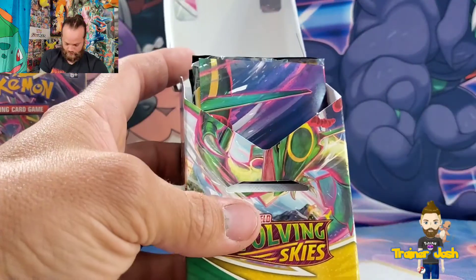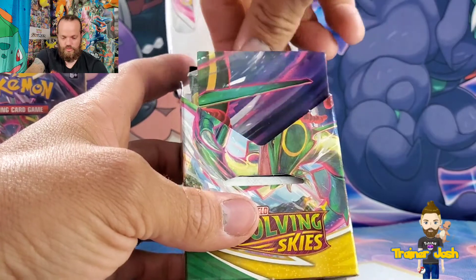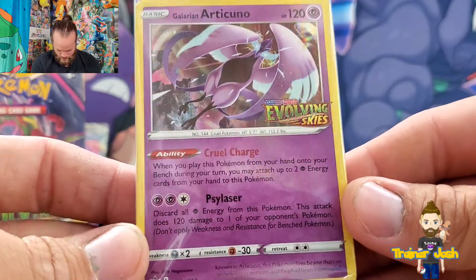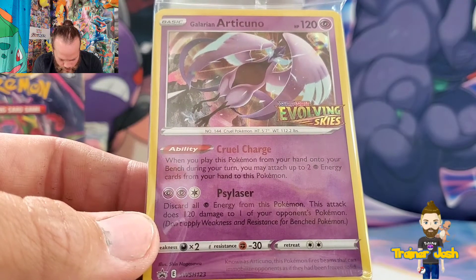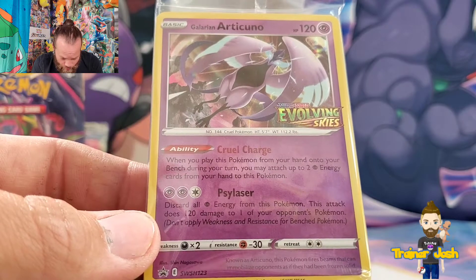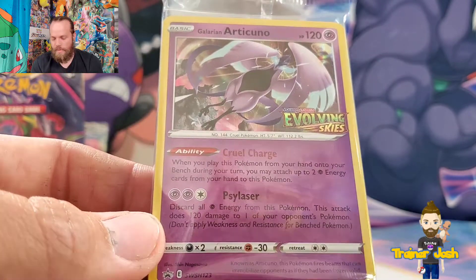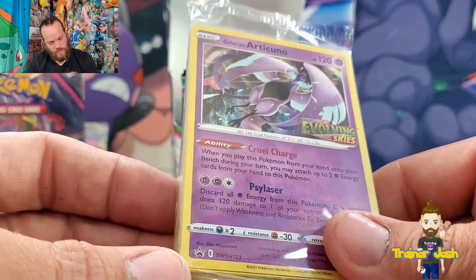Let's find out what the first promo we get is. We got a Galarian Articuno — I'm happy with that, that's actually really cool! What does that ability do? When you play this Pokemon from your hand onto the bench during your turn, you may attach two Psychic Energy cards from your hand to this Pokemon. And then Psy Laser — discard all Psychic Energy from this Pokemon, and this attack does 120 damage to one of your opponent's Pokemon. Not terrible I suppose.